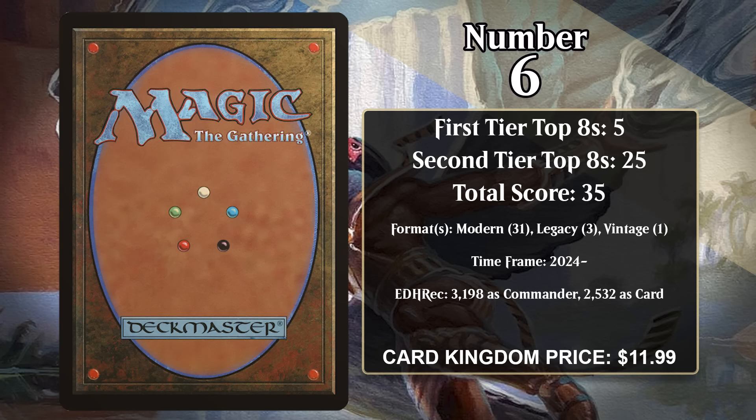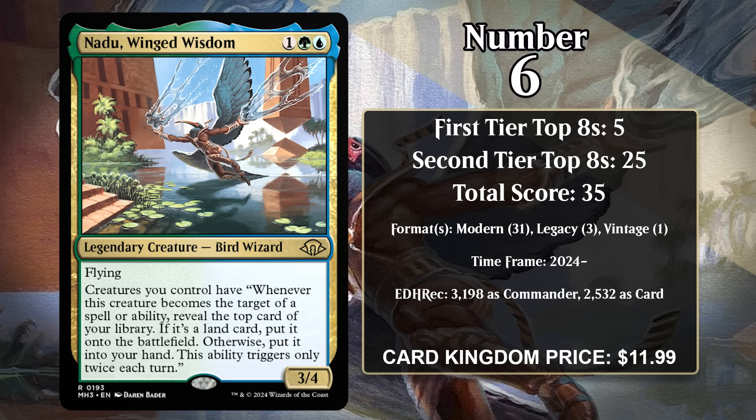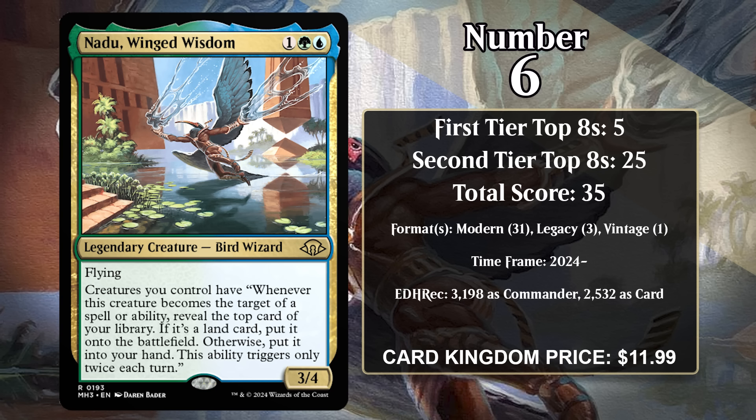He's particularly powerful alongside the Kamigawa: Neon Dynasty channel lands, which he's been played alongside in Standard, Modern, and Legacy. These lands give you spell-like effects and go directly to the graveyard, which buffs Slogurk, and you can always get them back by returning Slogurk to your hand. That's a pretty insane value engine, and that's what has allowed Slogurk to make an impact on three different formats.